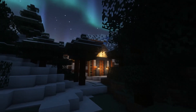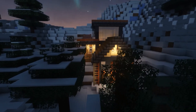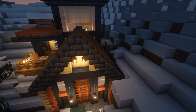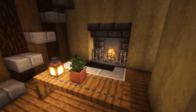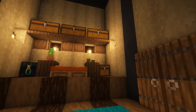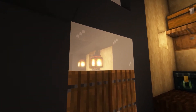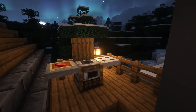Nestled in the grove is a quaint little cottage. This cabin is made out of a lot of wooden materials to add warmth in the chilly snow. We have a simple basic living area when you first enter that has a grand fireplace and a nice place to sit and warm your toes. Then if you go up the stairs you will come into the bedroom which has lots of storage as well as your sleeping quarters. Then if you go outside we have an open patio slash deck that holds our barbecue grill as well as some furnaces for smelting.